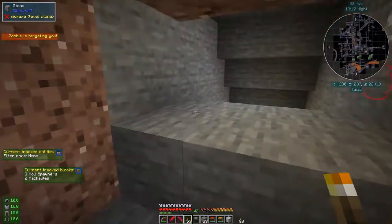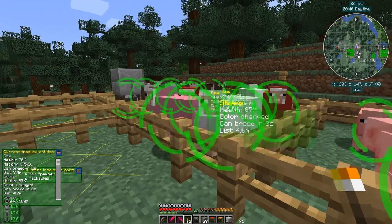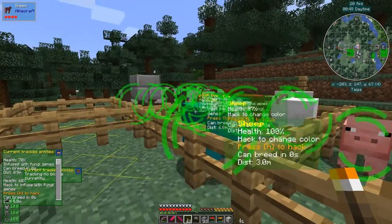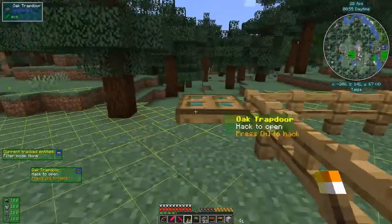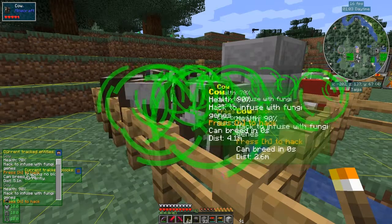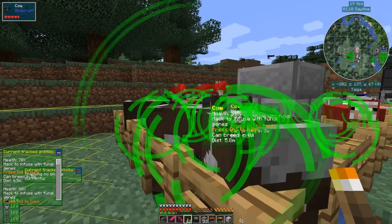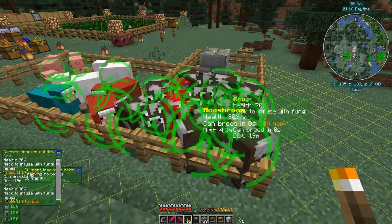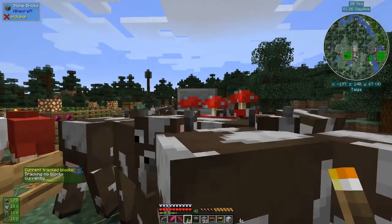Back at the surface, you can hack sheep - press H to change the color. Let's see what happens with this one - he's changed pink! I wonder if there's any other animals. With cows, it can infuse with fungi - in other words make a mushroom cow. Let's hack one of those guys and see what happens. And sure enough, we have a mooshroom now. Let me just turn off the entity tracker.